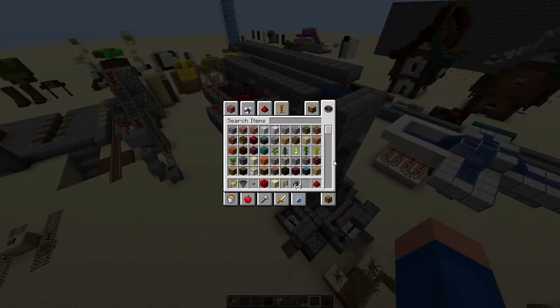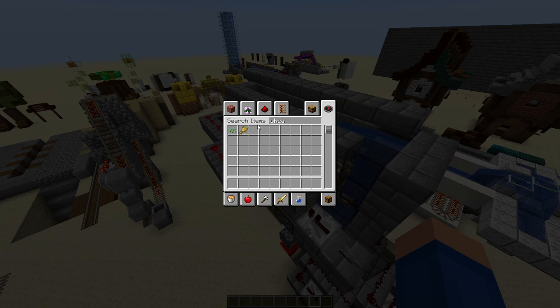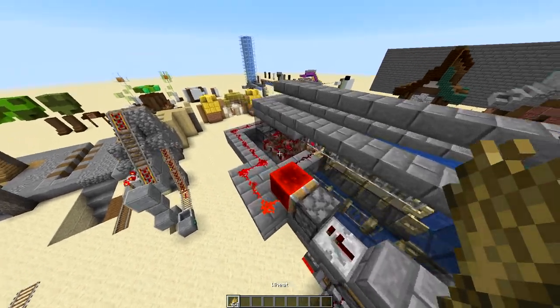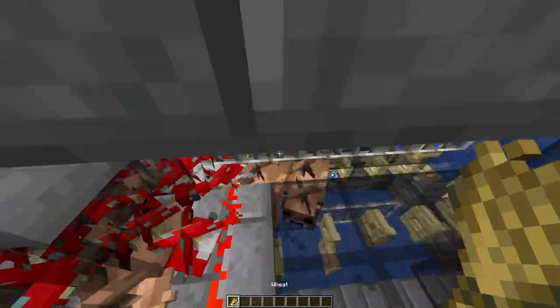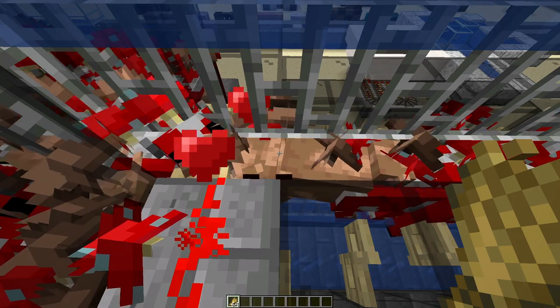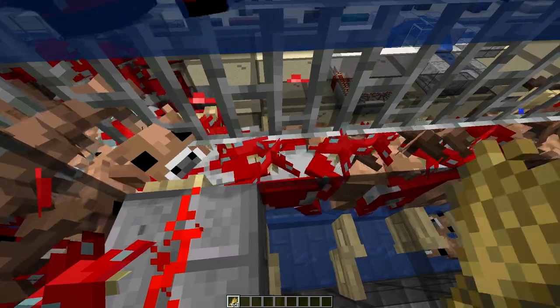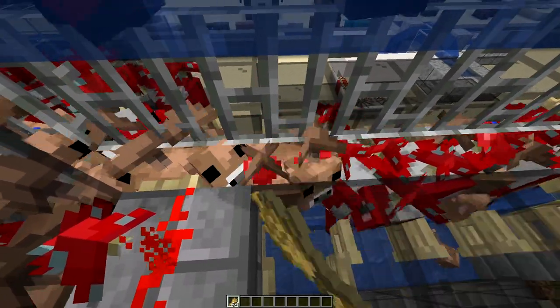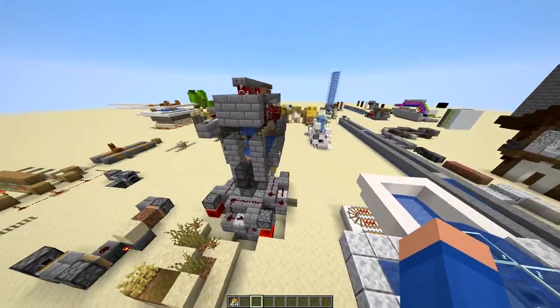We'll quickly do a quick showcase of how this thing actually works. We'll grab some wheat, press the button, it then lets cows through. This top section here is just a run-of-the-mill semi-automatic cow breeder, so you can probably find a bunch of these on YouTube.